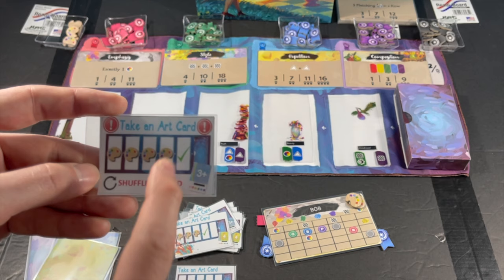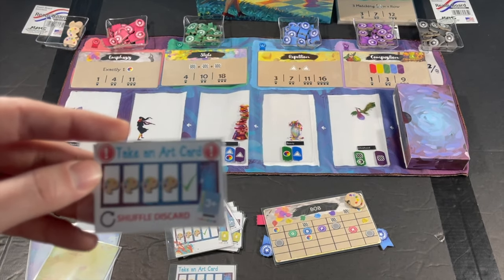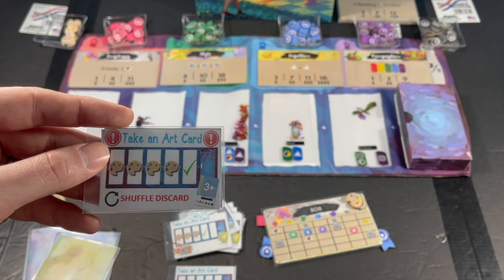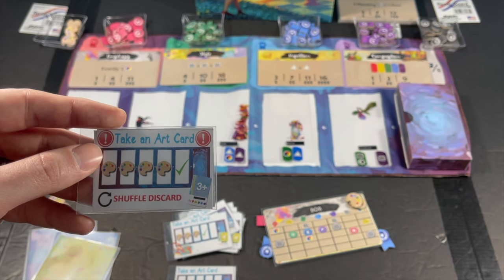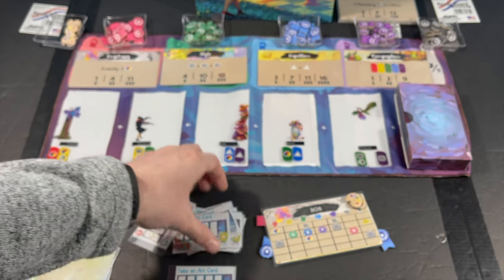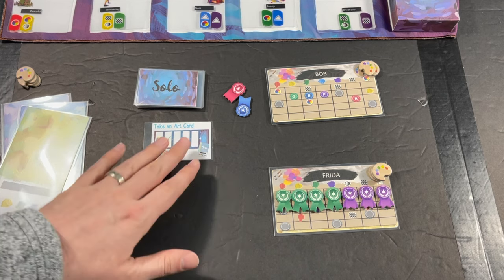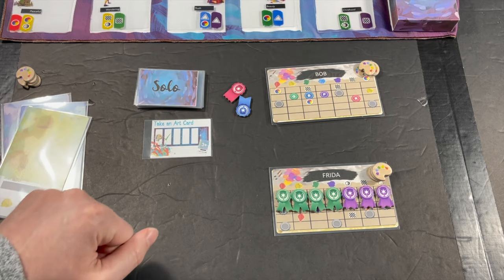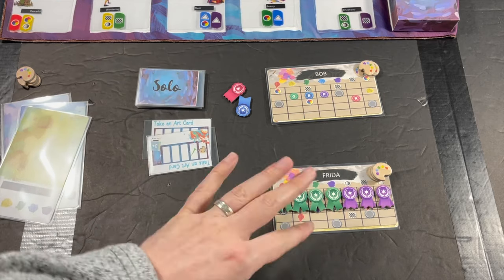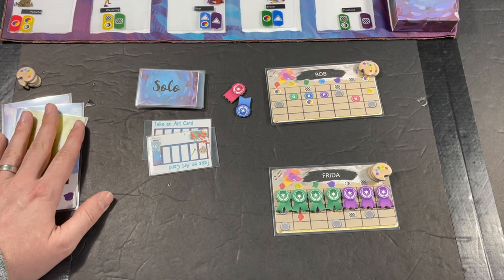There is one special AI card in the deck that, after it's drawn and resolved - it says take an art card in the fifth spot, working down to lower slots if it can't afford it - after you've moved the ribbons down for colors and icons and checked if it painted a picture, you're going to take all the cards in the discard pile as well as this special card and shuffle them together to make a new deck. When playing with multiple opponents, flip a card for one, resolve it, then flip for the next AI and resolve that.